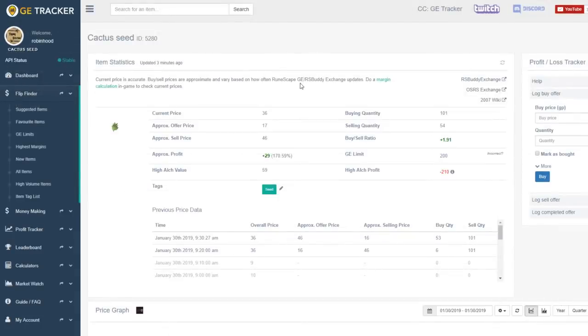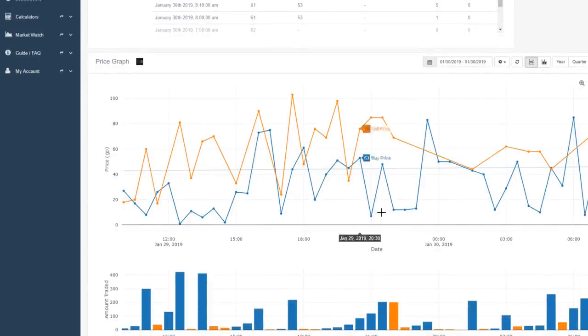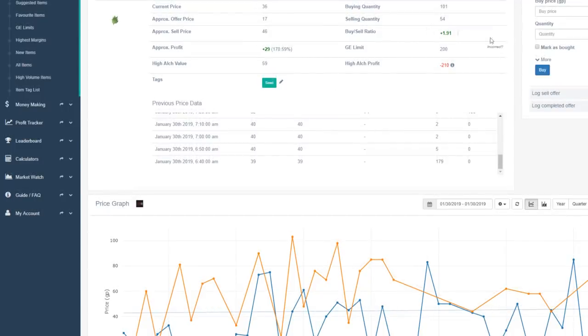Now let's look at the cactus seed. Initially this item looks a bit too expensive — 36 GP is a little more than our 10 GP threshold. However when we look at the day graph, the price actually dips down extremely low, even below 10 GP. This might be an ideal item because we could potentially buy it for 1 or 2 GP at some parts of the day and sell it for 100 GP at other parts. The margin between buy and sell price is absolutely massive and a fair bit trade every hour. The GE limit is even smaller at only 200 per four hours, however if we get around 100 GP profit per flip, that's almost 20,000 GP guaranteed every few hours, which would be extremely good.